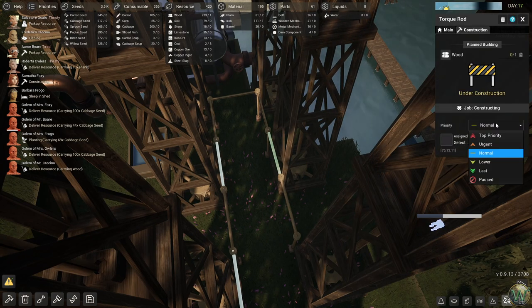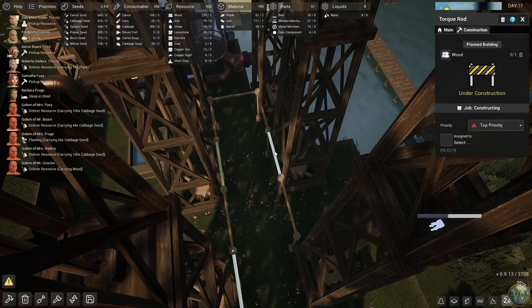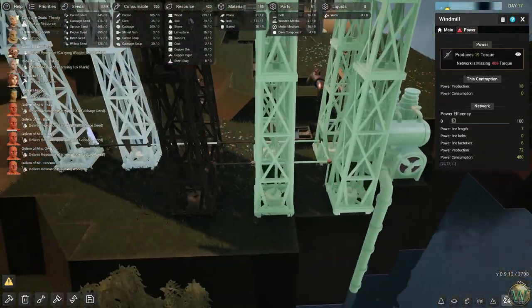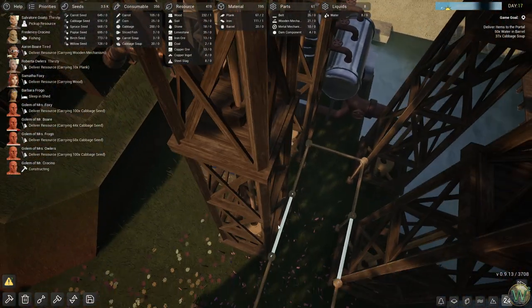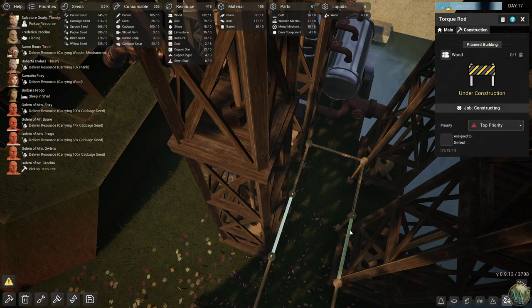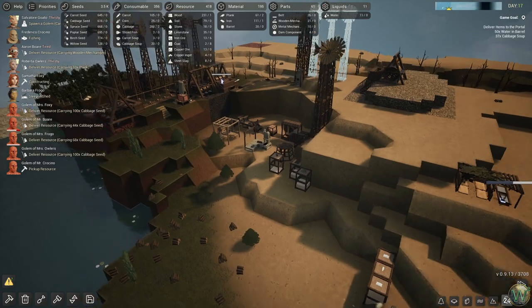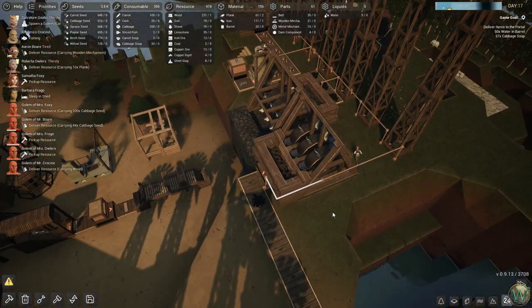Let's get these done first — top priority, please, since they're not actually doing anything right now. They're just kind of spinning on their own. Top priority means somebody will come over and build them as soon as reasonable. One of the golems is going to do one, the other one's not marked yet but that's okay. This rod is being worked on now — that's good.